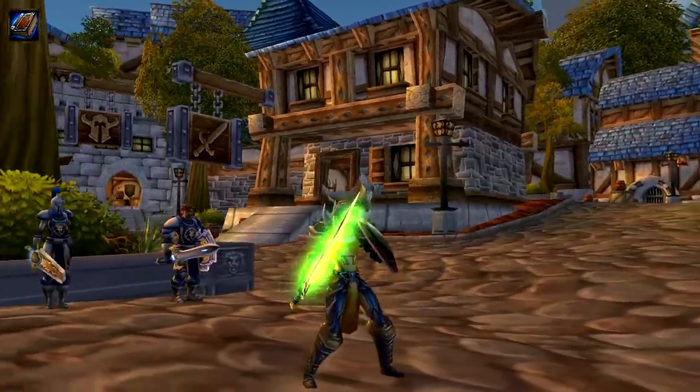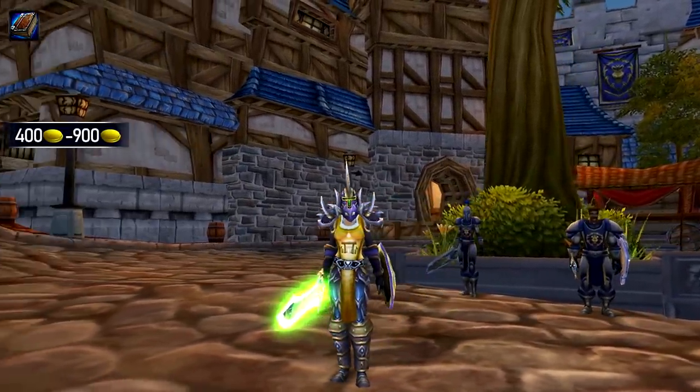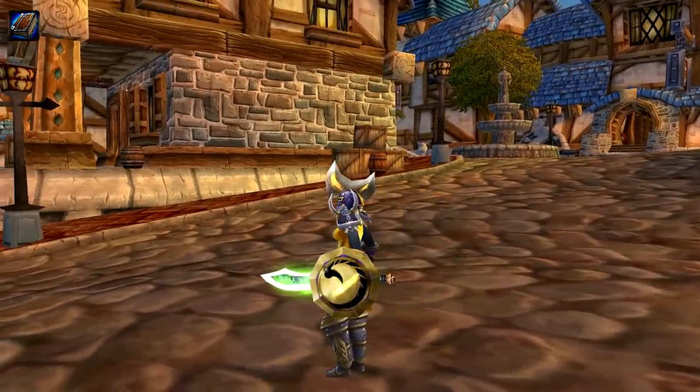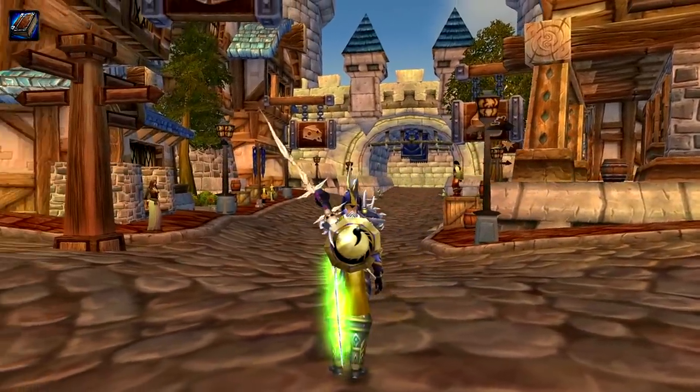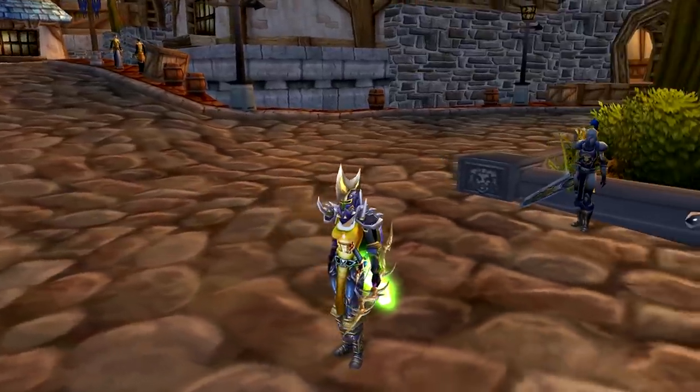Warriors and Paladins were ready to drop 400 to 900 gold to get their hands on Foror's. If I close my eyes I can see all the classic warriors wearing Might's Shoulders, Helm of Wrath, a Draconian Deflector, and of course Quel'Serrar.